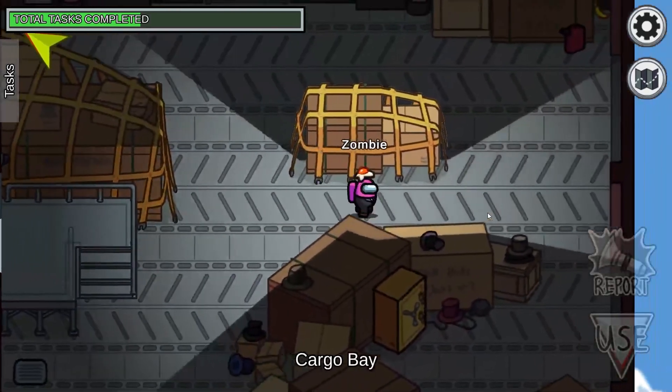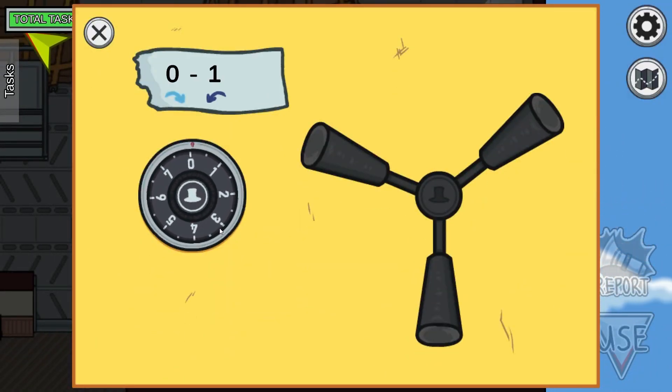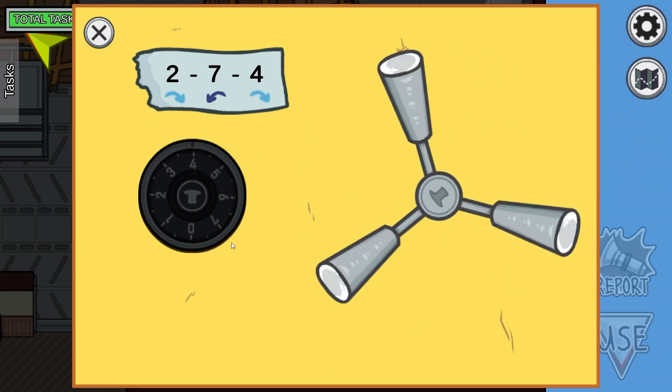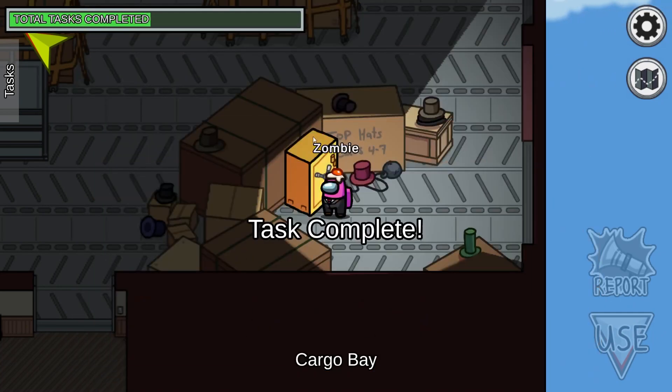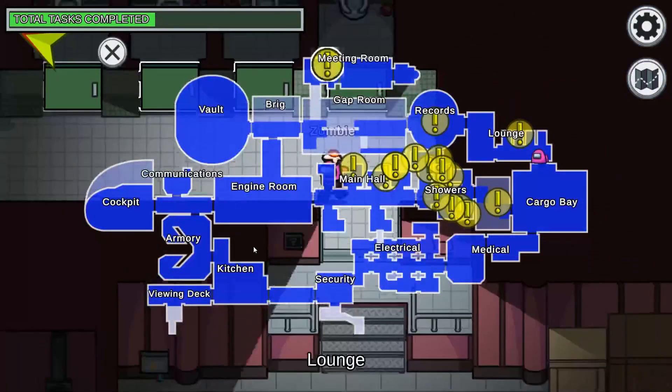This is the Safe task. I've heard some people say they had trouble with this one, but it's pretty simple. You go to zero, then to the second number. If you had a locker in middle school, you might remember going left all the way past zero for it to work — but in this game you don't have to do that. You go right, left, right just like a normal locker, then spin the door handle and it finishes up.